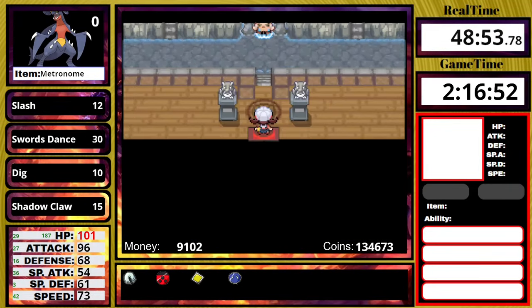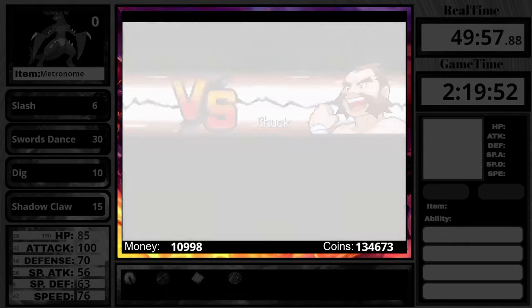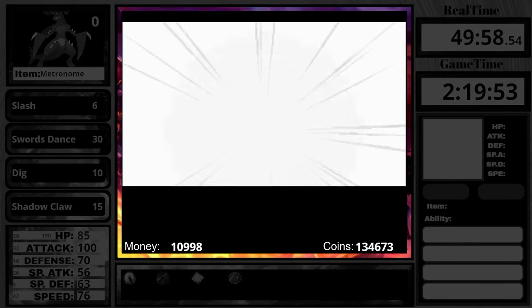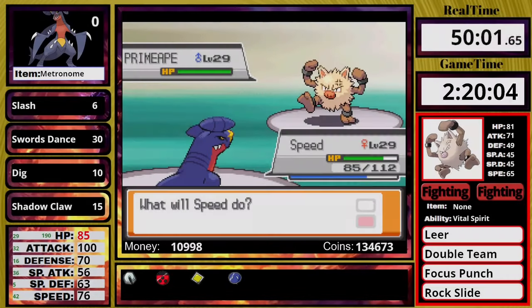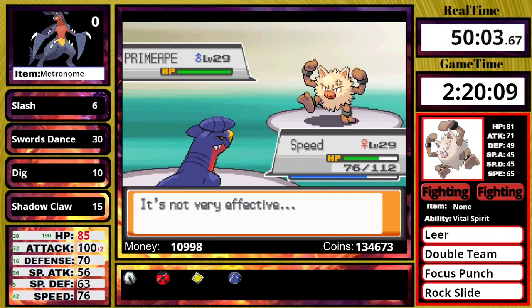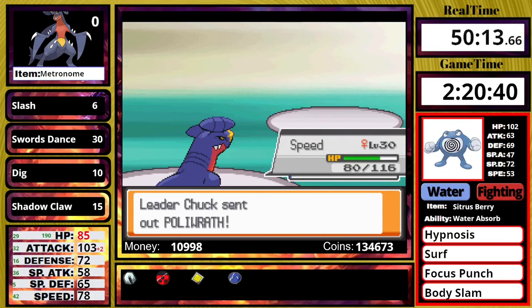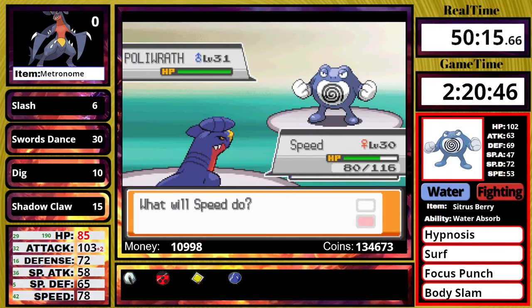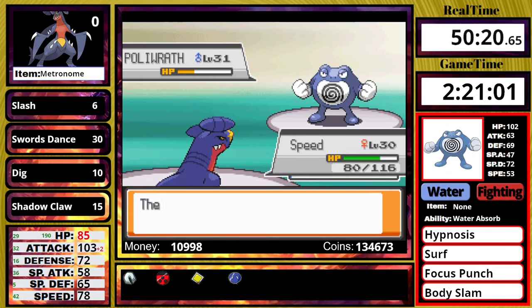Now in Cianwood City, I get the secret potion and take on gym leader Chuck before heading back. He leads off with Primeape, which has Rock Slide and Double Team, but I knock it out after a couple of Slashes. His Poliwrath has a terrifying Hypnosis into Focus Punch combo, but fortunately it tried to Focus Punch while I was underground, so Dig made it lose focus. I win on the first try.